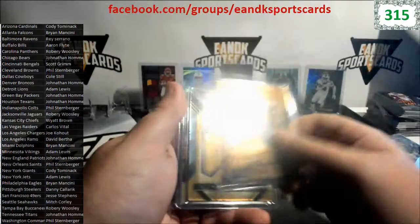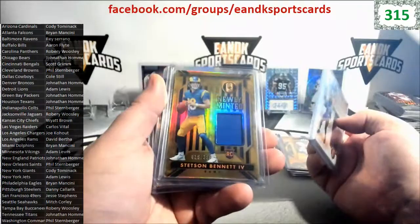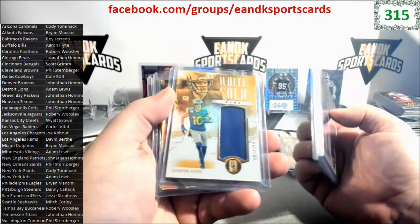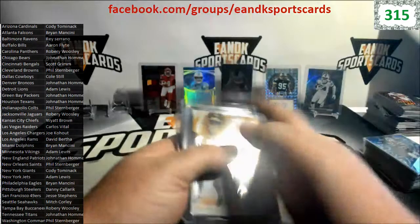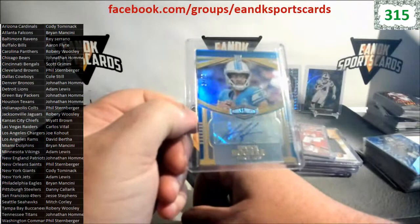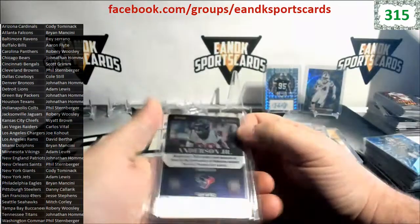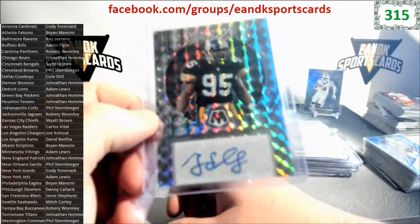Jersey Relics: Treylon Burks to 299 for the Titans, Stetson Bennett to 399 for the Rams, Cooper Kupp to 299 for the Rams, Luke Schoonmaker auto to 199 for the Cowboys, Quentin Johnson triple patch RPA to 24 for the Chargers, Rasheed Rice to 25 double coverage for Wyatt and the Chiefs, Hendon Hooker autograph 50 out of 75 for Adam and the Lions, Steel Signatures Will Anderson Jr. going to Jonathan 48 out of 50. Out of Mosaic: Greg Lloyd Scripts Autograph for Danny and the Steelers, and our case hit - Stefon Diggs stained glass.